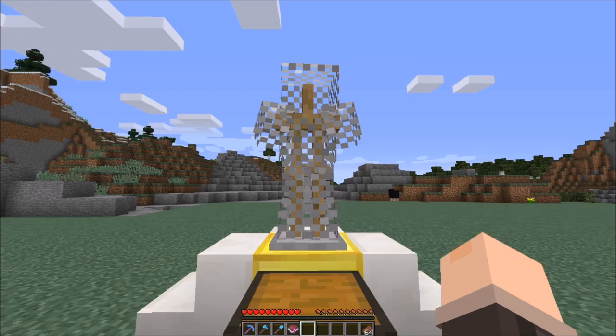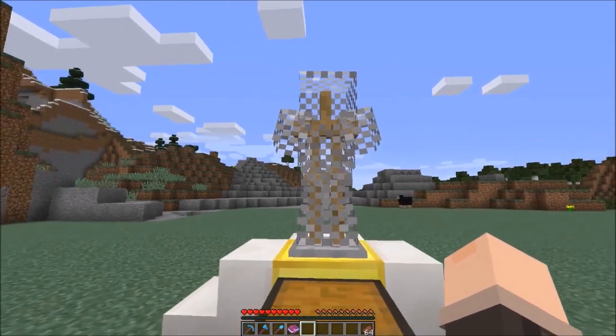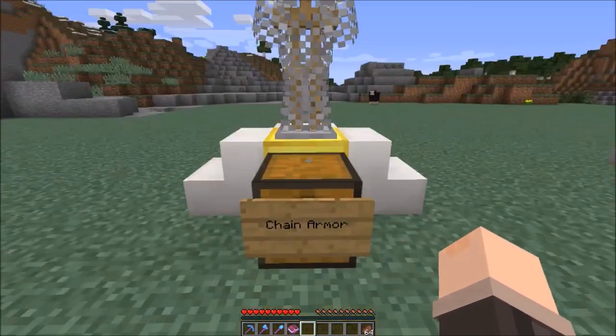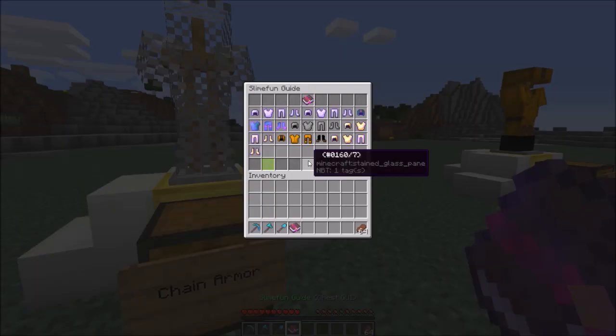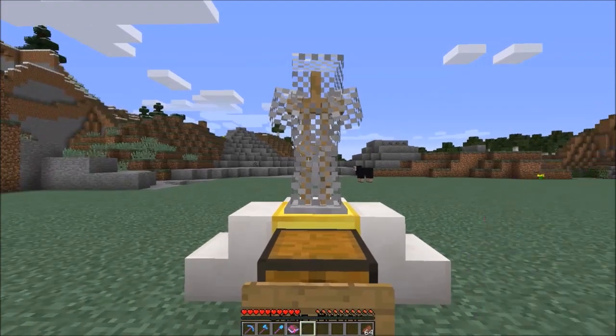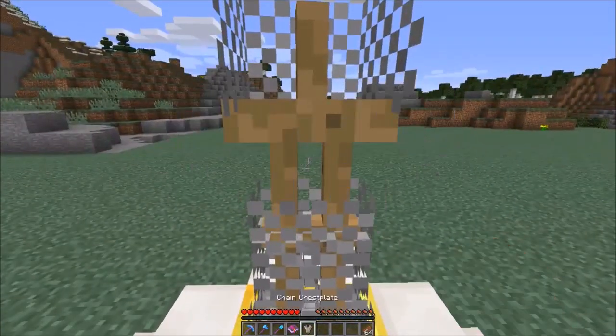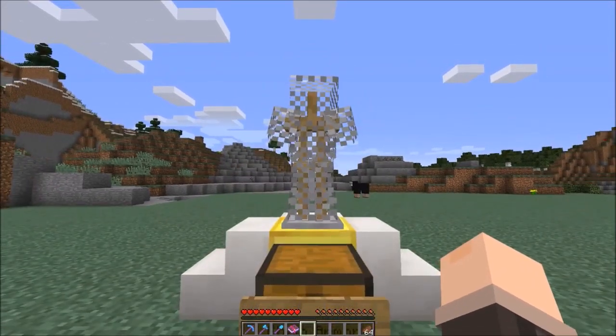Now we have Chainmail Armor - you may wonder why it's here since it's vanilla armor. That's because it now has a crafting recipe: using 24 chains you can make a full set of chain armor. It doesn't have any special effects, it's just the vanilla chainmail armor.